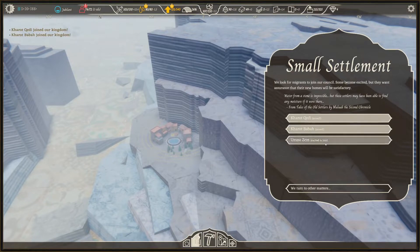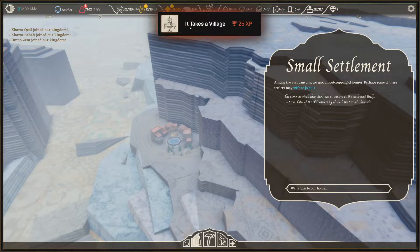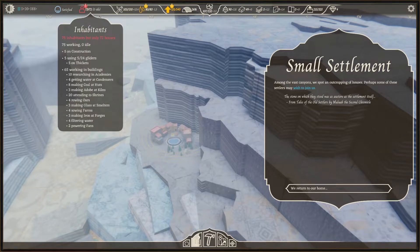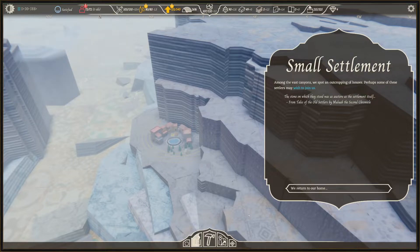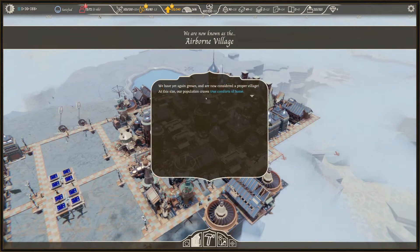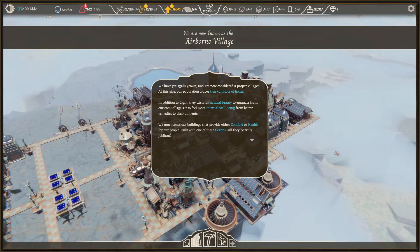Everybody is excited so we need three more houses. We have a village — what does that mean? They only have three desires needed. We only can give two because we only have two. We are now known as the Airborne Village. We have yet again grown and are considered a proper village. At this size our population craves true comforts — in addition to light, they wish for natural beauty or better remedies from their ailments.